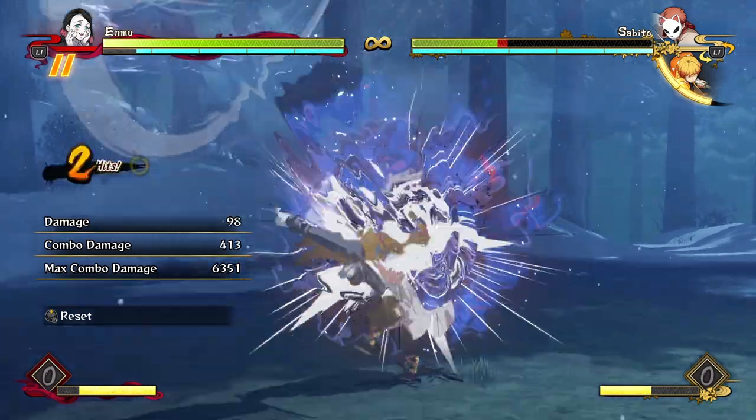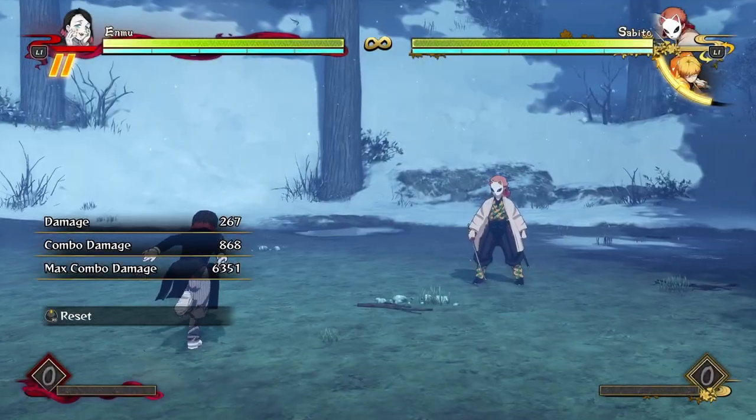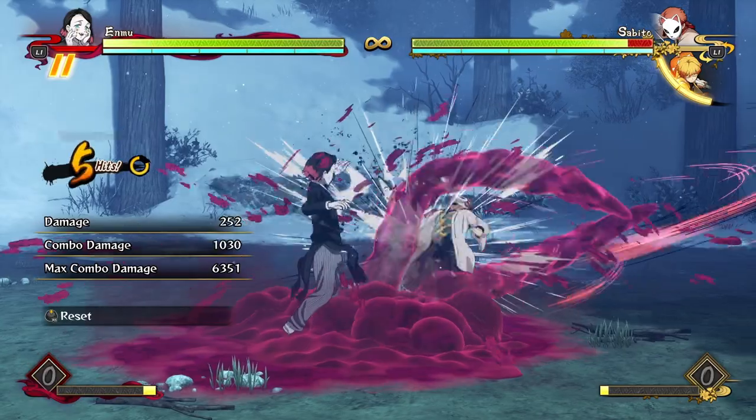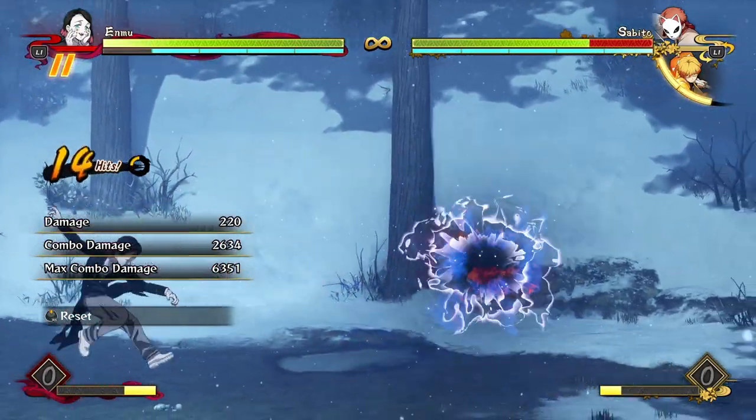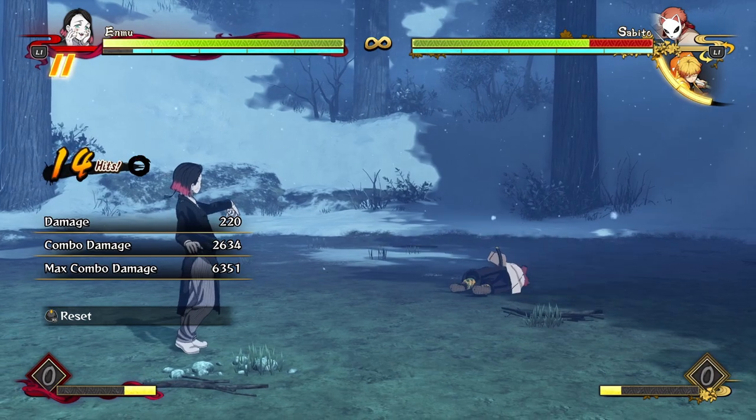You can combo off of his first two projectiles and then get a combo going if you want to go in for a hit confirm into a simple but high-damaging combo.